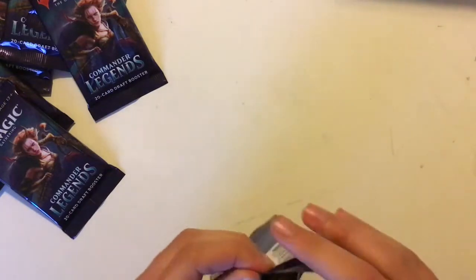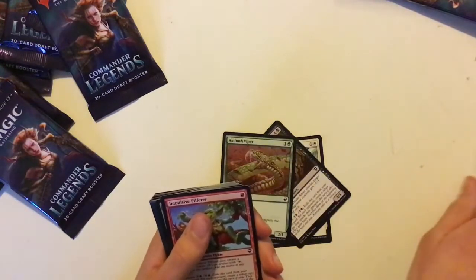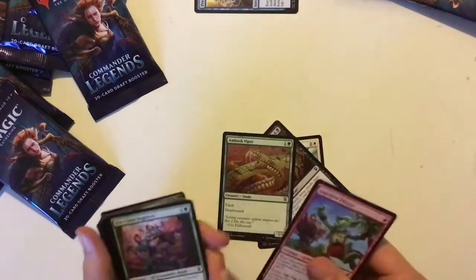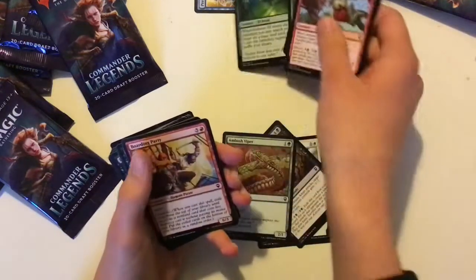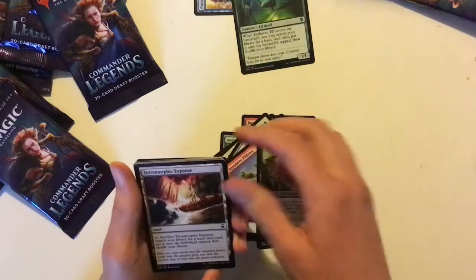These packs are noticeably thicker than a normal pack, and I will be setting aside any cards I deem playable. We've got Preordain — that's good, I don't know if it's still worth anything. The M11 version is worth £2.21. Farhaven Elf — that's also playable. Terramorphic Expanse as well.